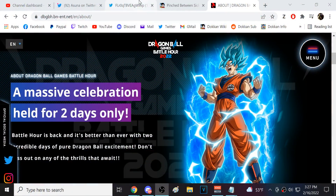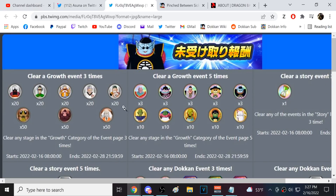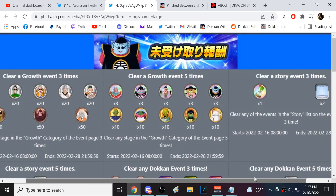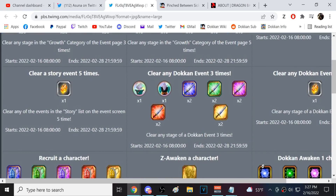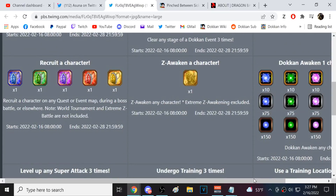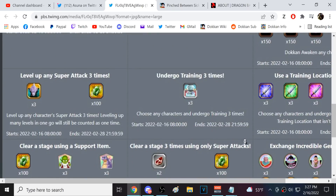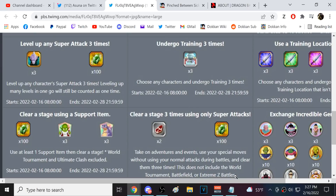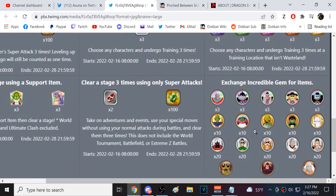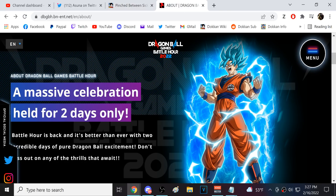Here are the Battle Hour missions: clear growth events, clear orb stages, clear story events, clear Dokkan events, get a character, Z-awaken a character, Dokkan awaken a character, level up SA, do training, use a training location, use a support item, clear stages with only super attacks, and exchange gems for items. Very basic, easy-to-complete missions.